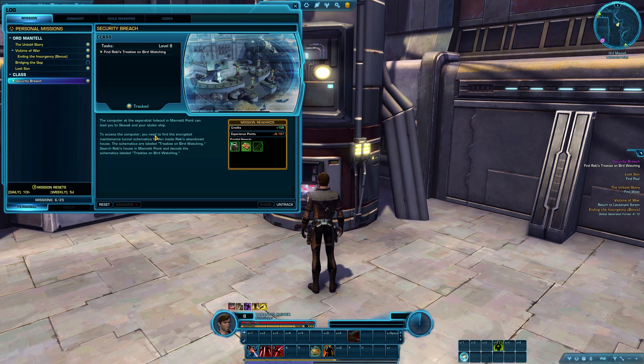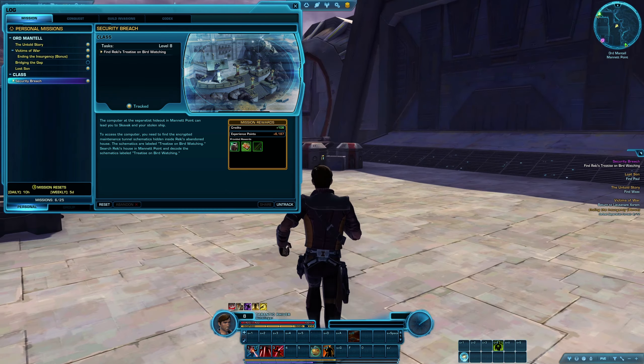To access the computer, you first need to find the encrypted maintenance tunnel schematics hidden inside Reiki's abandoned house. All right, we're just over there. But before we do that, let's go over here.